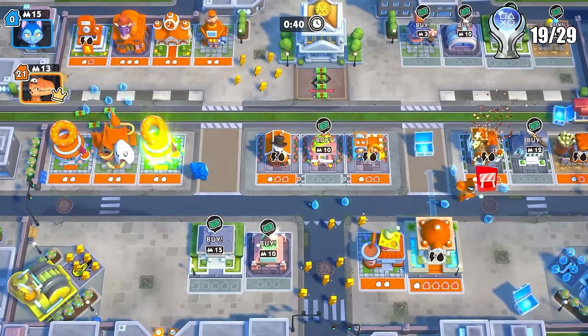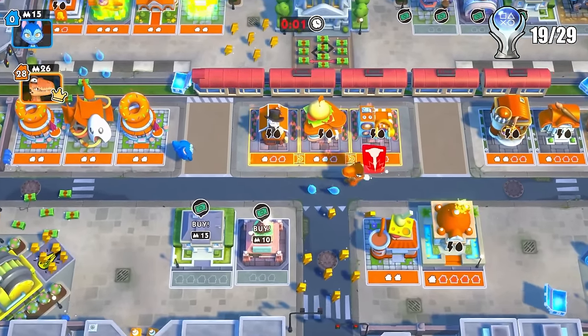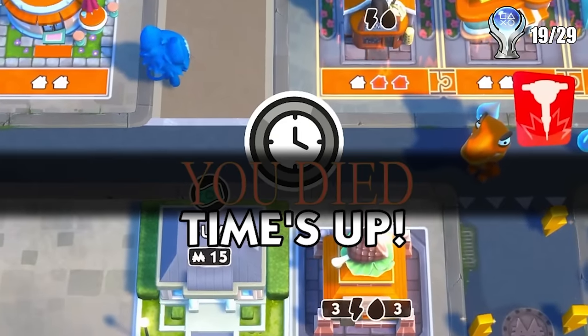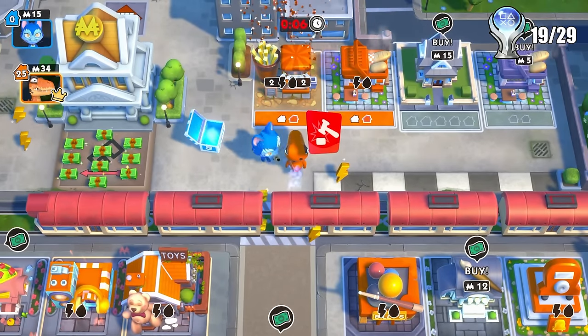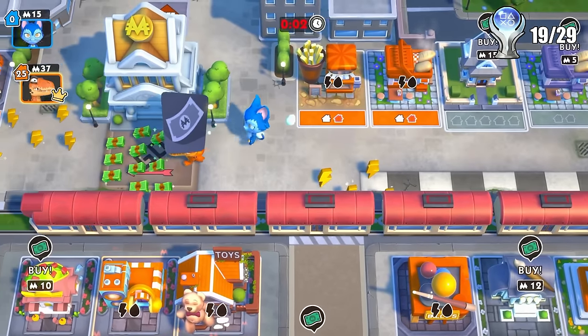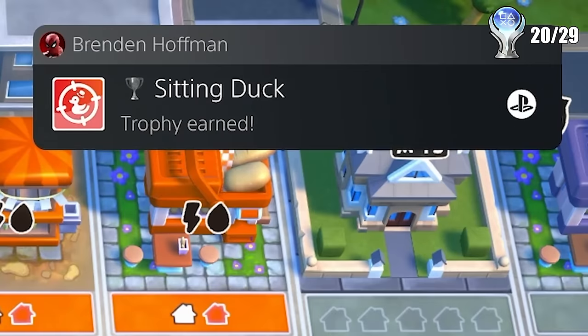I then went after the Villain bonus, which is from attacking enemies. I did the suggested method and zero bonuses got awarded. I tried the same method again the next match — also didn't work. Then I played against real AI and did the same thing yet again, and received the Sitting Duck bonus instead, so not quite the Villain bonus but it's something.